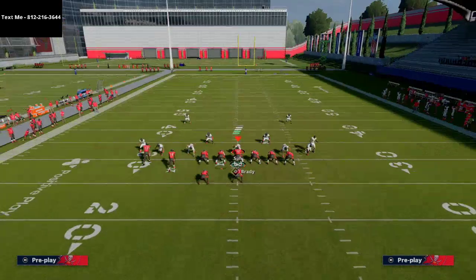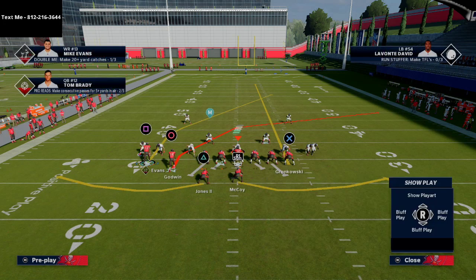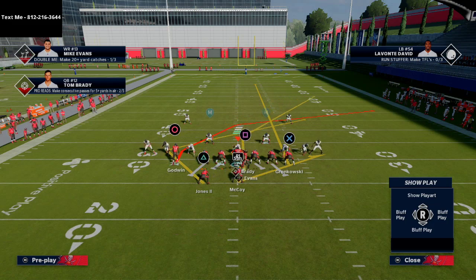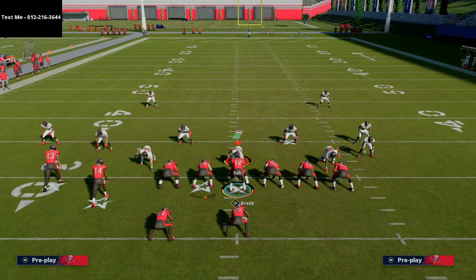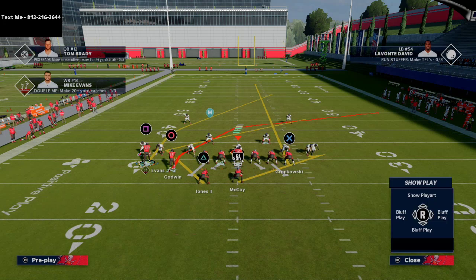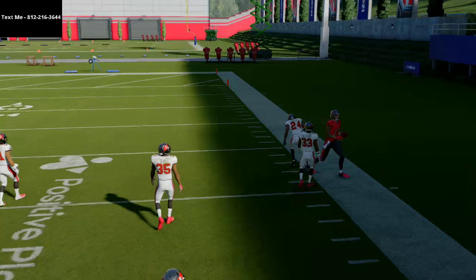If you have a receiver with 90 deep route running or higher and they're running Cover 1, you can smart route Mike Evans, put Gronk on a streak, the left-side back on a Texas pattern, the right-side back on a ghost route, and motion Mike Evans across into a compression set. You really want to snap the ball right as he gets across — you want him to be moving when you snap, that's the goal with the motion snap. Snap it right as he passes the tight end, and he's going to get over the top of that man coverage, especially with a route running advantage like Mike Evans has.